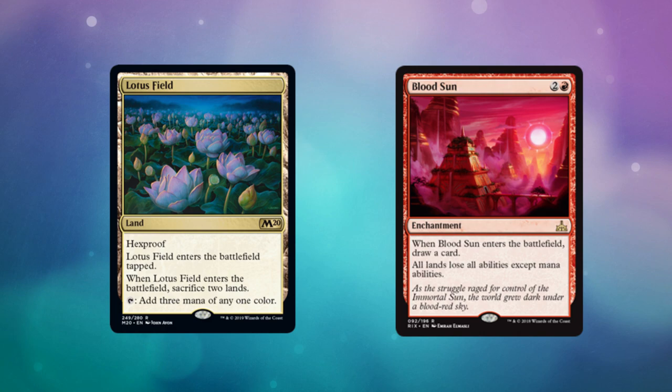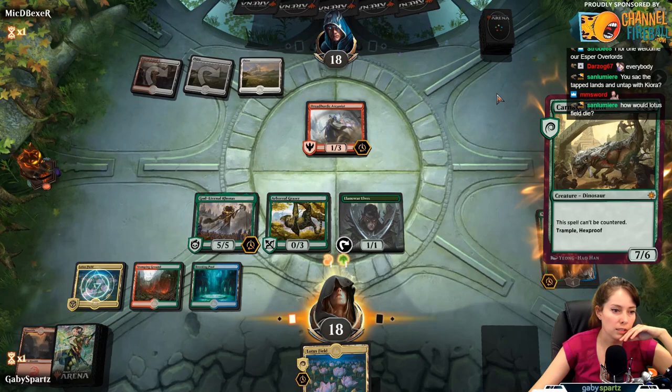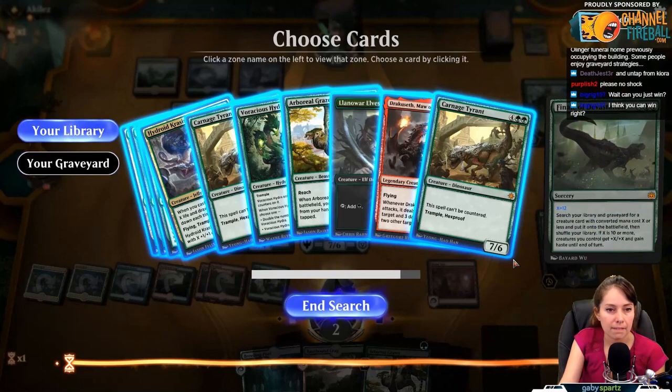It will not have to sacrifice any land, so you basically get a free land there. You do lose hexproof, which is a small downside, but it's not really a big deal if you're just trying to ramp up quickly. If you combo all of these with something like Kiora, Behemoth Beckoner, you actually get to untap that Lotus Field for just the cost of one loyalty counter, so in one turn you're basically ramping six mana off of one land. You can play some pretty cool ramp decks with that — some big Finale of Devastation decks. I've actually played this on stream and it is a very fun combo.